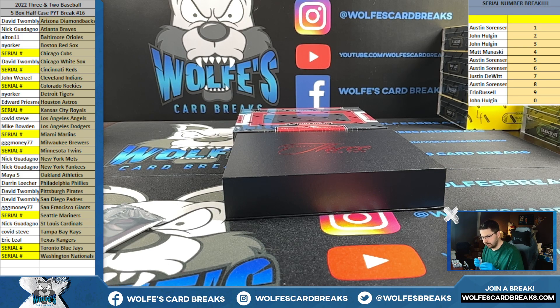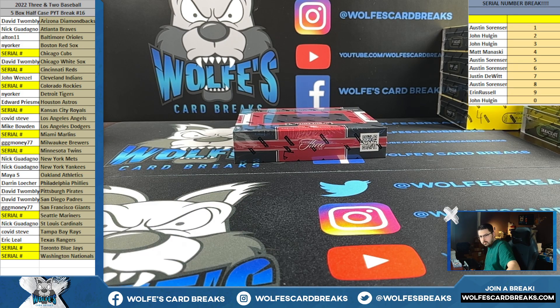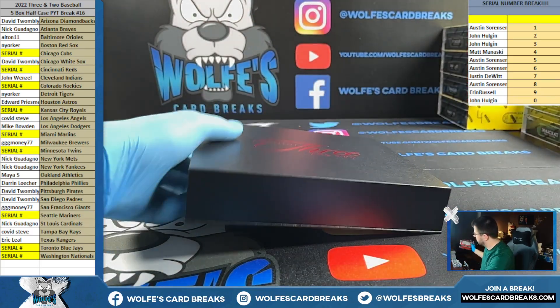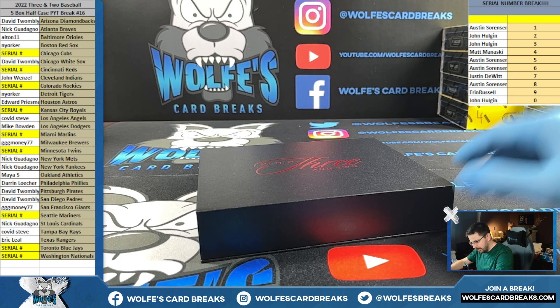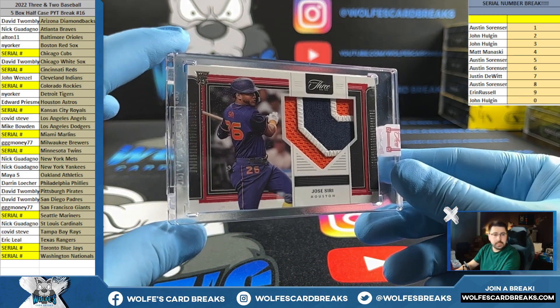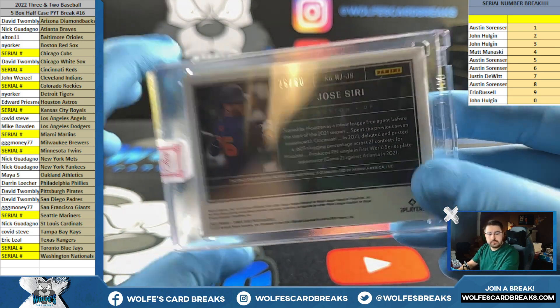Got one more box here. And I can tell you, it better not be in there. Don't even want to open it, dude. If it's either a Cardinal or Clayton Kershaw, I mean... All right, we're safe. Siri for Houston, rookie patch, Edward P. Surprisingly numbered to 60 for a pretty nice patch.